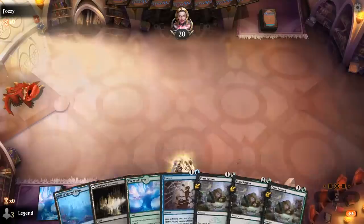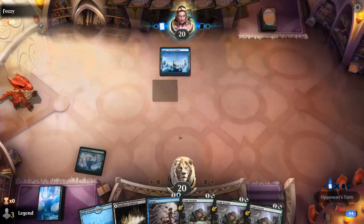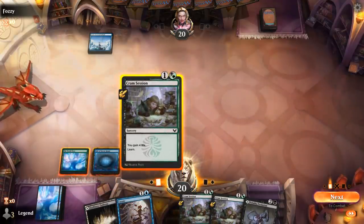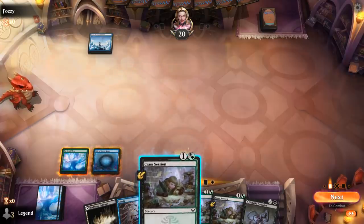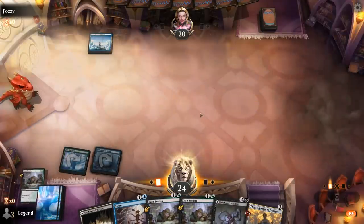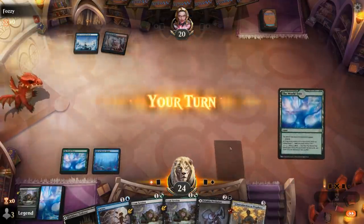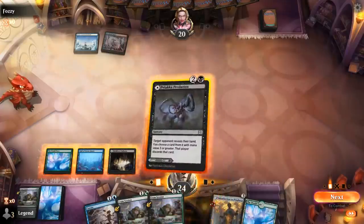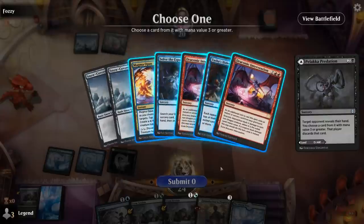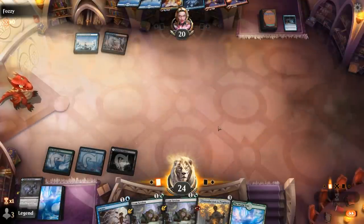We're on the play with a fine hand. Turn one, play World Tree tapped. Turn two, Hall of the Storm Giants. Then we can Cram Session. Opponent is Blue-Red — seems relatively slow, so I don't mind taking a look at their hand here. It's a Mill deck with Tasha's Hideous Laughter and Solve the Equation to get a backup copy. Hideous Laughter is a bit annoying because the fact that it exiles our cards means we don't get to play them out of the graveyard with Spellbook, though it does power up our Serpentine Curve.